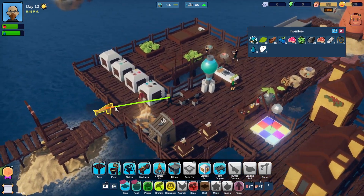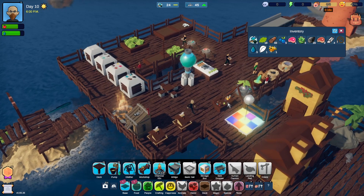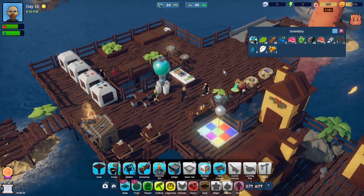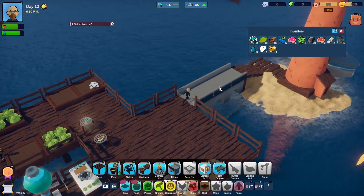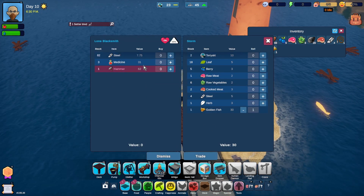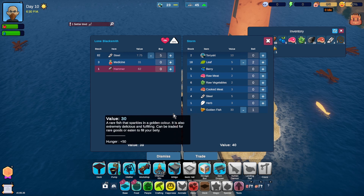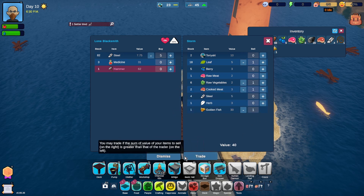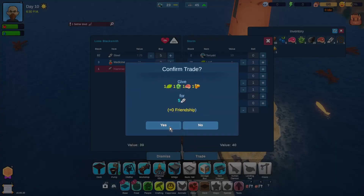I'm just going to have to spin on until we've got... goldenfish, goldenfish, goldenfish. Hello. Thank you. The blacksmith arrived, didn't they? Let's go and get some more steel. One settler tired - why are you tired? Sell you 7.7... that's okay. And we'll sell just one leaf. What else can we sell? There we go. There's another goldenfish there - I missed it. Never mind.